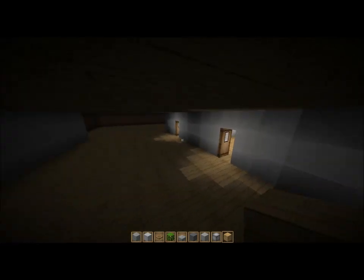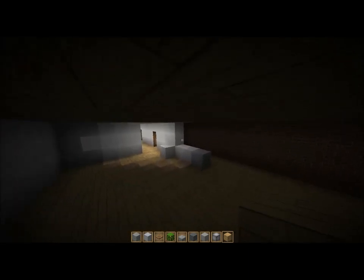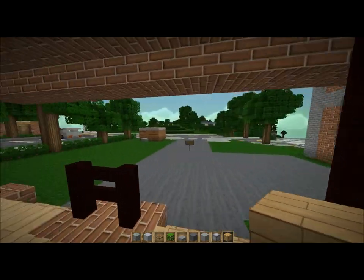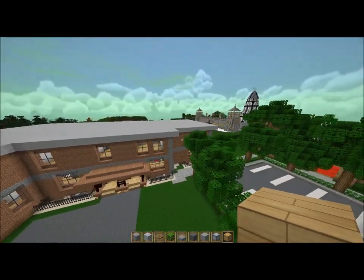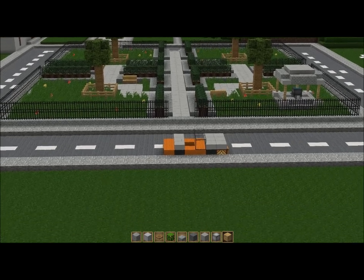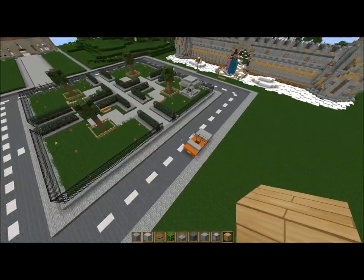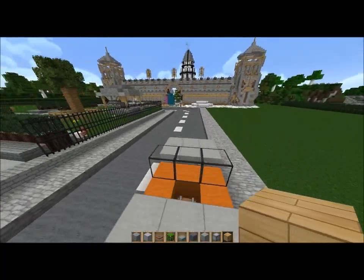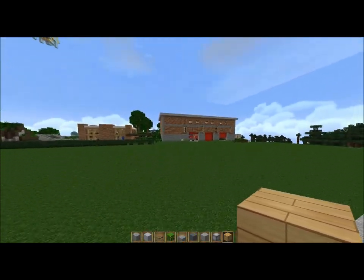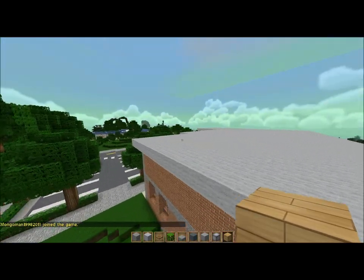That's pretty much everything. We have a room where it's like a foosball table, maybe a pool table and stuff like that. So that's pretty much everything I have to offer with this fire station. Like and share if you enjoyed, subscribe to see more, and see you in the next episode. Bye!